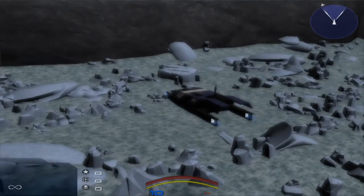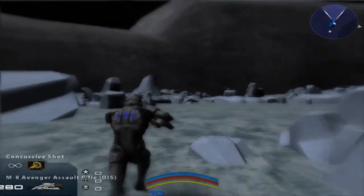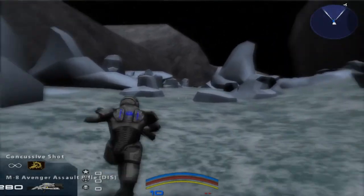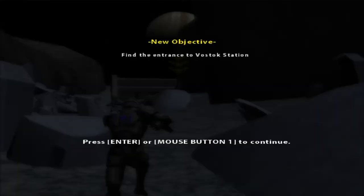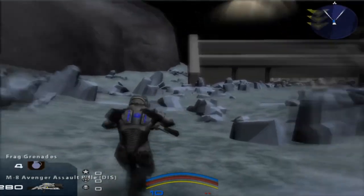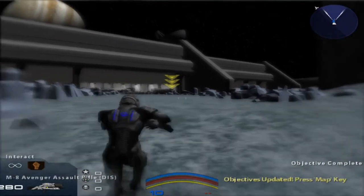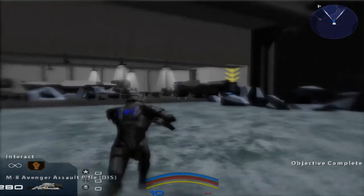Here we are, boys and girls, if you watched the video. Alright, let's go. I already know what to do — I already know I have to go this way. Alright, go to the Vostok Station. That's easy because it's right there. And I already know there's an interact button you're going to need to use. There's a control panel located in the hangar to gain access to the rest of the station. That's not a problem for me.